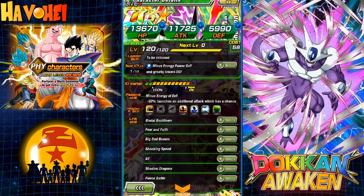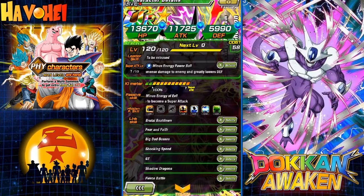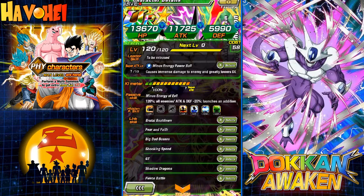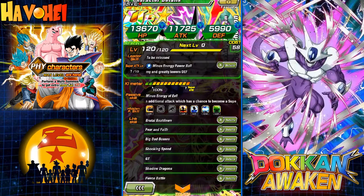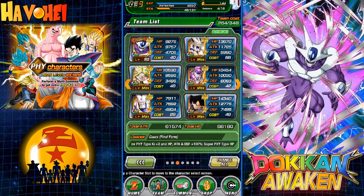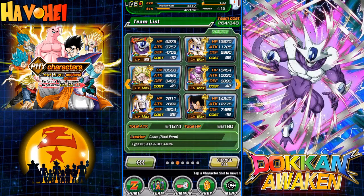His passive is amazing because he does provide a lot of extra benefit to this team with the 120 boost plus the 120 lead, and he debuffs all the enemies as well. So all in all, this is the team that I'm going to run. Hopefully I can pull Super Buu, not Kid Buu, so I can put him into this.